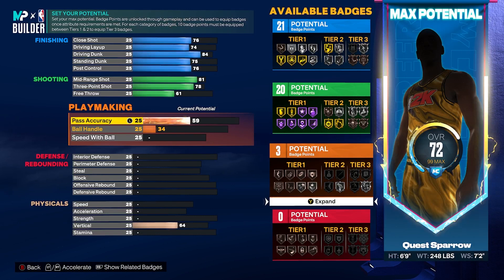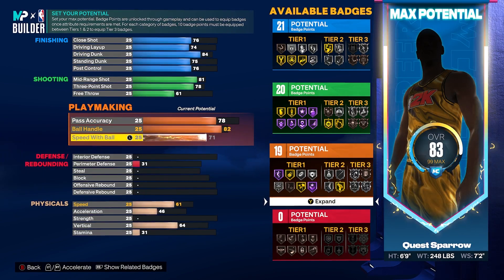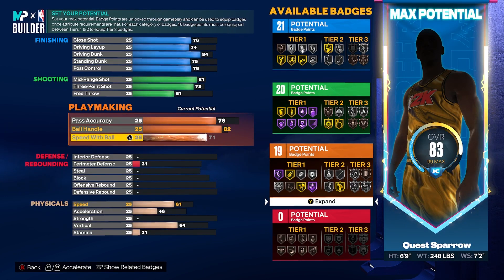Playmaking — we're going to get our pass accuracy to a 78, our ball handle to an 82. So you've got some guard ability to handle the ball on this build. And then your speed with ball, maxed out to a 71. That's going to give you 19 playmaking badges. If you do get the ball off the rebound, you can just take it yourself to the other side of the court. It's got some really nice handles and good speed and acceleration to maneuver around slower, more behemoth type bigs. Get gold post playmaker and you can silver this out with silver quick first.